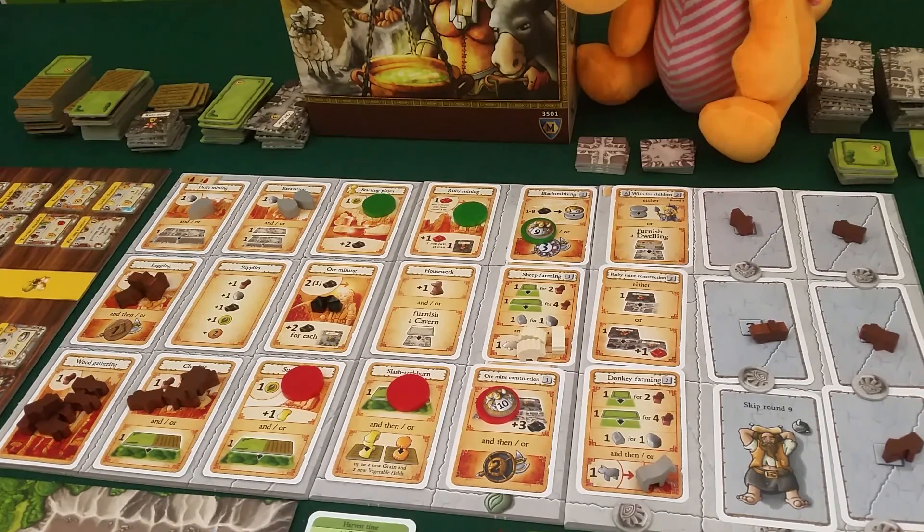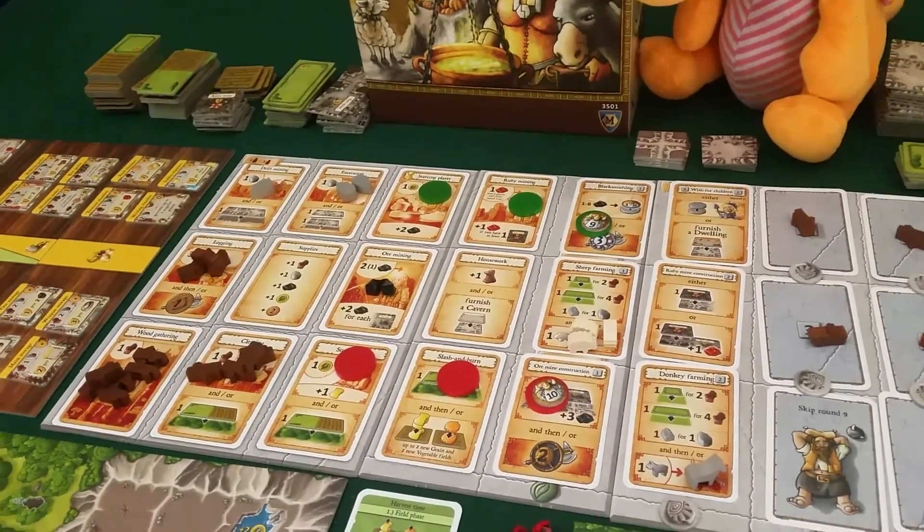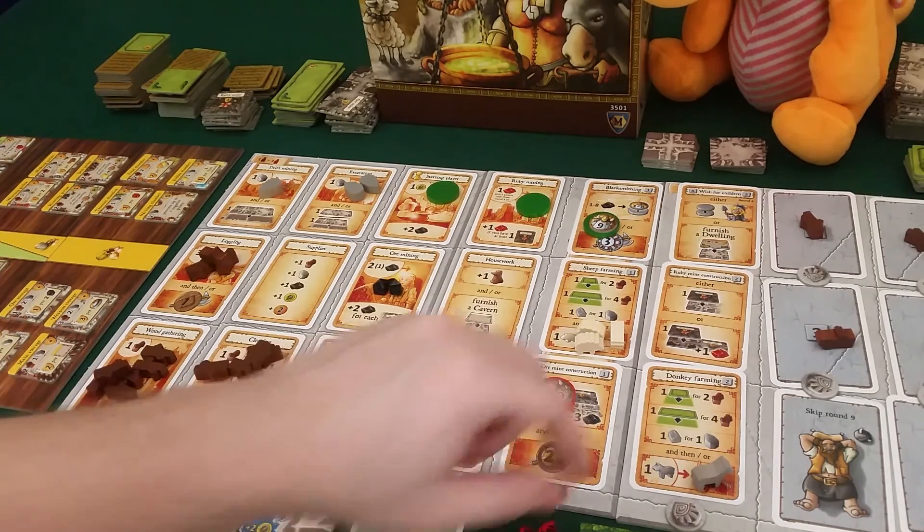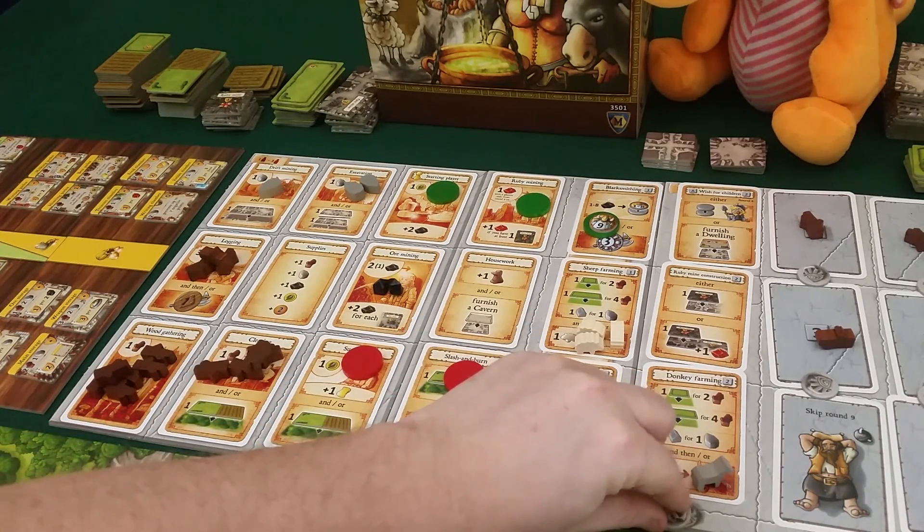I'm not playing the best strategy right now - I just realized I should have gotten some children, which was the whole point of building another dwelling. But anyway, this video is just to give you an idea of how the game runs and see if you might like it, so I might make some weird mistakes. We're almost ready for the next round - we'll have to check if we're going to get a harvest or not.